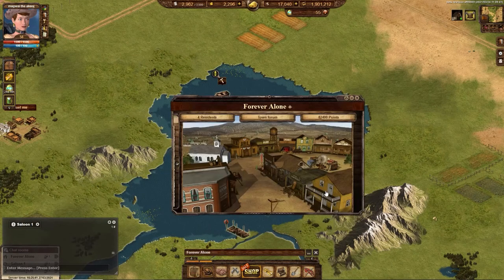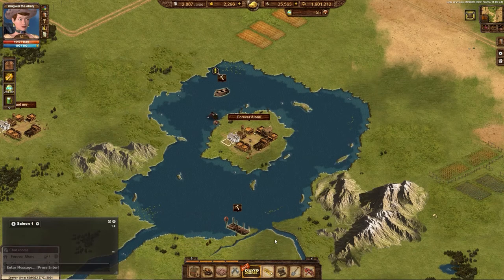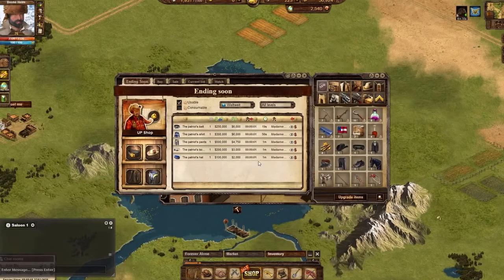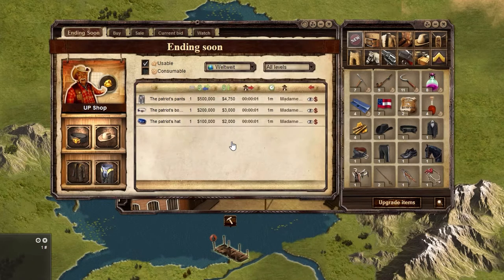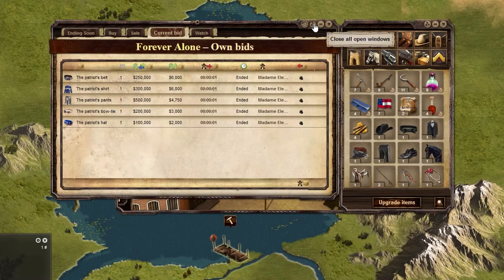Being able to trade merchandise is essential to gameplay in the West because there are certain items players need that they can only get trading with other players. The market allows for trading between players whether they are members of your town, alliance, or outside your alliance. To use the market, click on the market in a town and you will first see items that are ending soon. This means the item is about to be taken off the market because it wasn't purchased within the allotted time. These items can be great deals if a low bid was placed on them, so check often to see what's available.